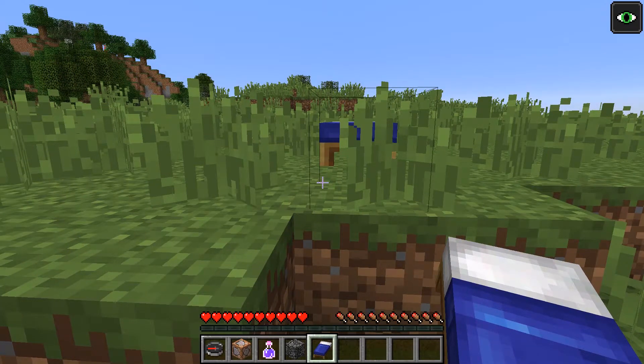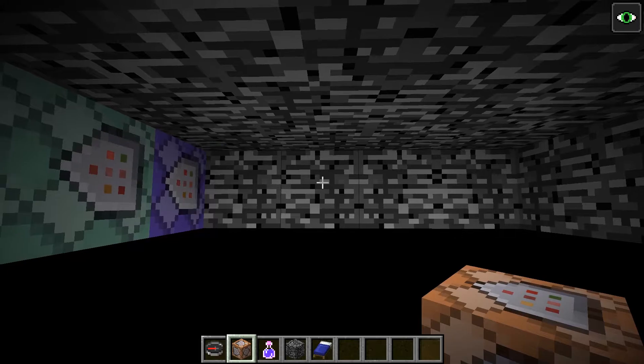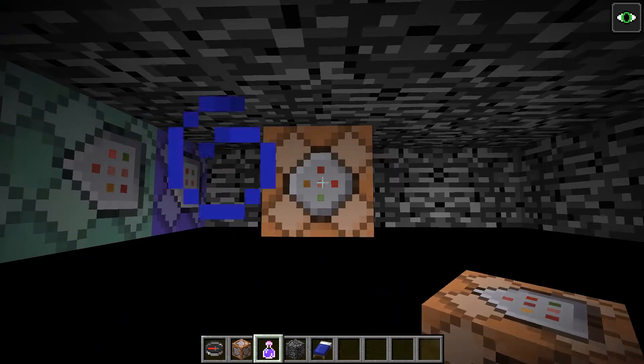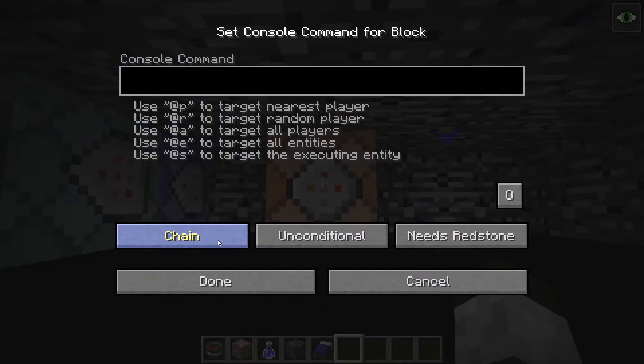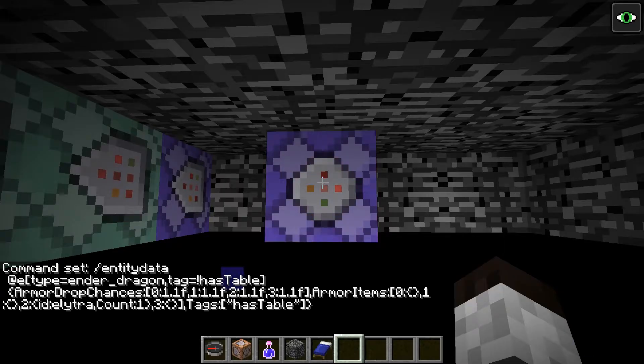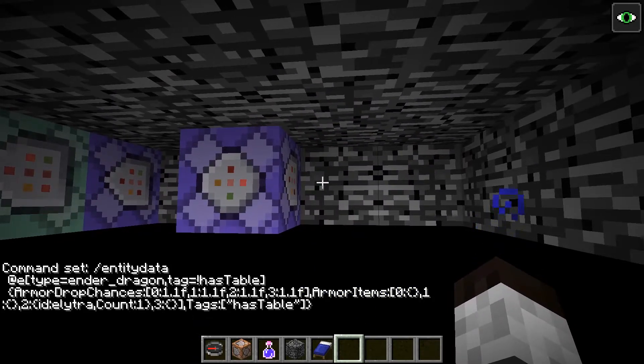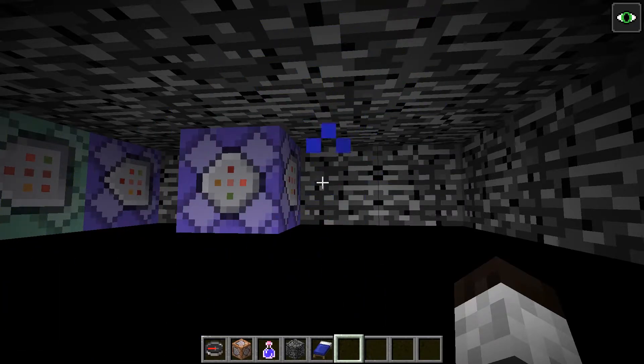Now we're going to work on the next thing. For this next section, we're going to make it so that the ender dragon will drop the elytra. We're going to another command block, put it down, go into that — this will be a repeat unconditional, always active. What this has is basically an entity data command. We do that and it's set. I'm not going to test it — once we get into fighting we'll see if it drops when we kill the ender dragon.